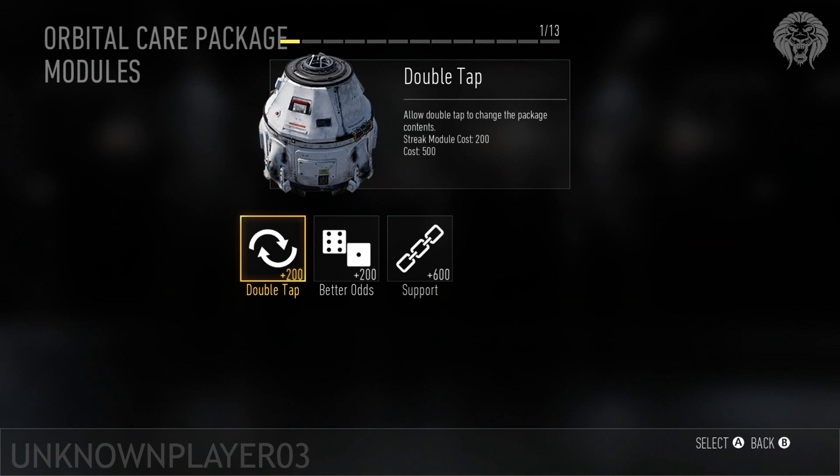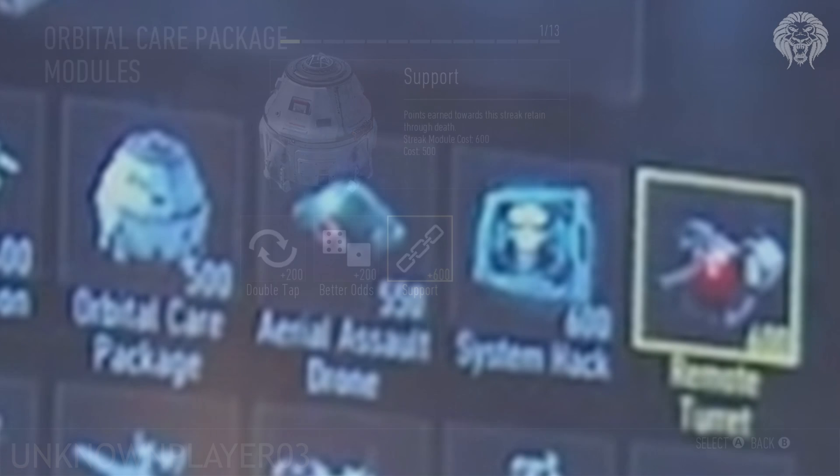Then there's the Orbital Care Package — the new care package in Advanced Warfare. Its modules include Double Tap, which lets you re-roll it for another streak; Better Odds, which increases the likelihood of getting a higher-tier streak; and Support as discussed earlier. There's also the Aerial Assault Drone, which appears to be something like the Vulture — it's probably going to fly around and shoot people.